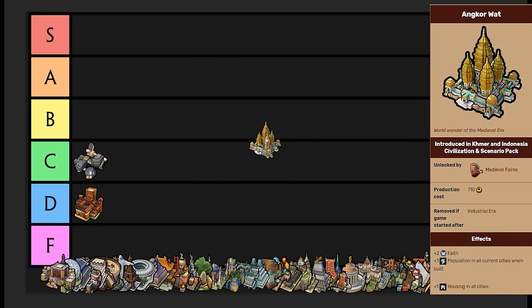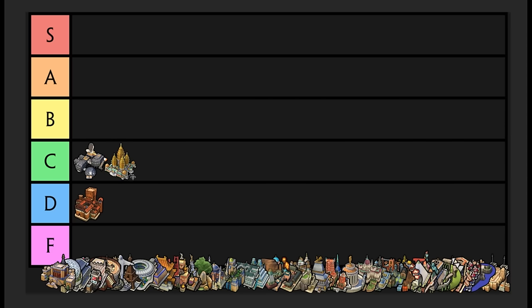Next on the list is Angkor Wat. I rarely build this wonder, but I do think it's decent — more decent than I used to. It's in an awkward position, built in medieval era, so I have it in C tier. It is useful for every type of victory type, not just one specific condition. It gives you plus two faith — which I don't really care about — but plus one population in all current cities and plus one housing in all cities. If you are playing specifically tall, this is really nice as it makes your cities grow even more. It does need to be built next to an aqueduct. It synergizes well with Khmer as well as any other civs that can grow a lot. C tier — it's not a great wonder, but it's okay.